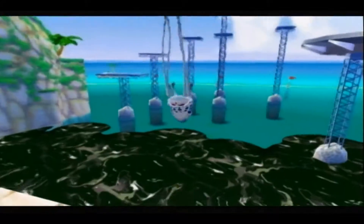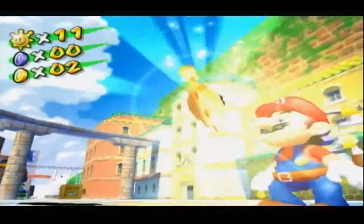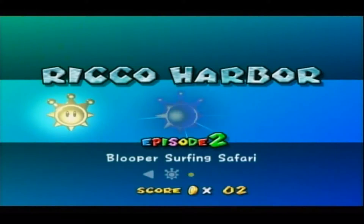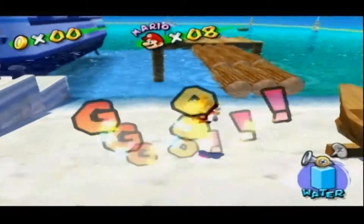And he's gone. Nice. And there you go. Our next shine sprite. Episode two. Blooper surfing safari. Now this one, I believe there's two shine sprites you can get from this. So let's go ahead and start off by getting the first one. What you have to do is take the blooper, because you can surf on bloopers in this game for some reason.